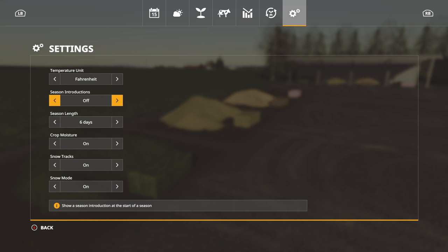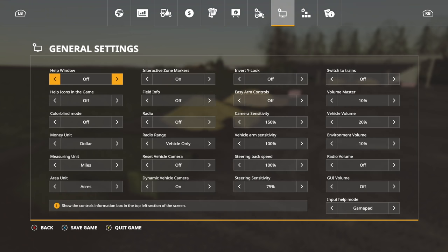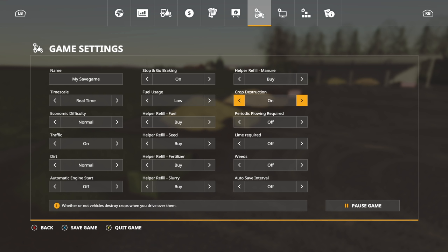We're turning seasons introductions off because I don't want to be bothered with that repeatedly. Real time is going into times 480 in a moment. Economic difficulty normal, traffic on, dirt normal, automatic engine start off — none of this should affect the experiment. I've also turned off periodic plowing, lime, and weeds, as well as crop destructions. Those are standard settings and should have no issues.